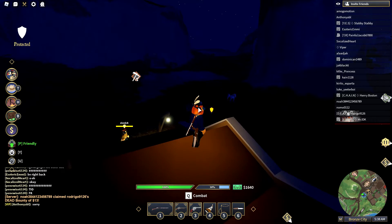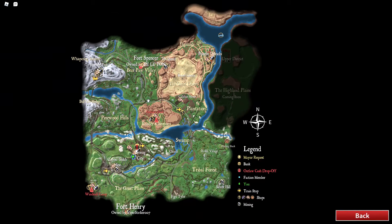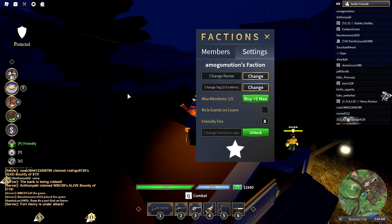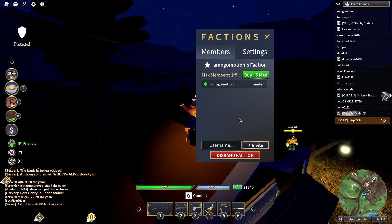That's pretty much all you need to know about factions — being able to see each other and not being able to shoot each other. That's really all you need.